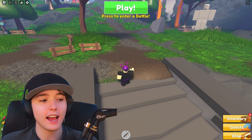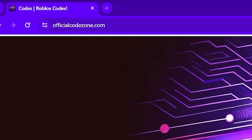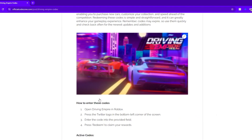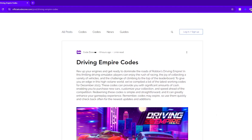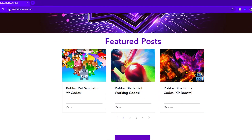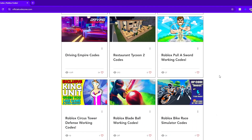Before we get into these codes, check out this website if you want to stay updated with the newest Roblox codes for any game: officialcodezone.com. This website has almost every Roblox game you can imagine that has codes. Simply click on the game you want to see and boom, instantly you'll get free codes. You can also join our monthly Roblox giveaway where we give away a gift card to one special website user.